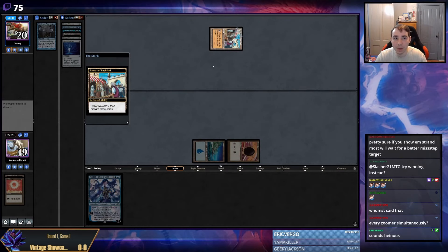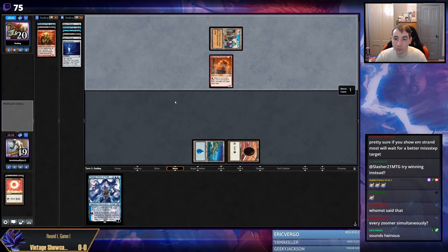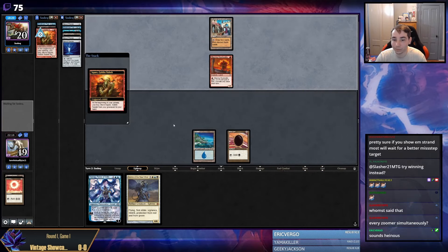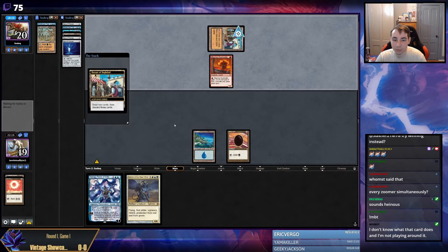We're pretty much 0% to win this game now, especially with them having a Squee and a Bazaar. There's really just nothing we can do - we mulled to five, made our play. Classic. You could play around Mind Break Trap there, but giving them a Bazaar activation is pretty silly. We could have just gone Island Sol Ring Pass, but that also opens yourself up to getting Force of Vigored.